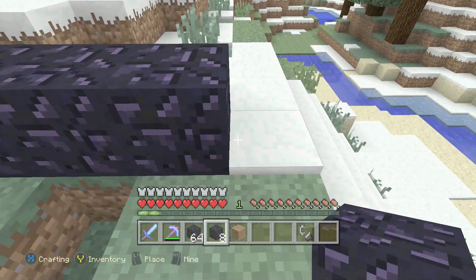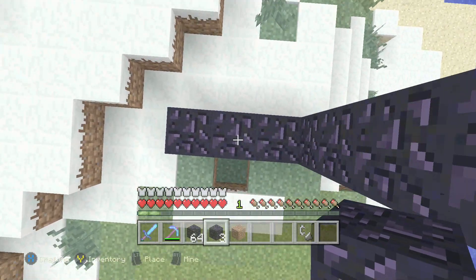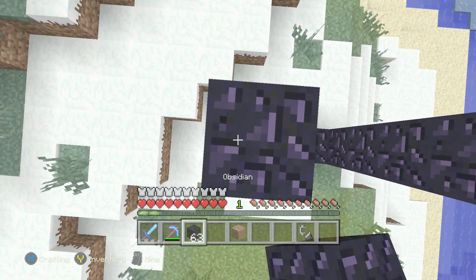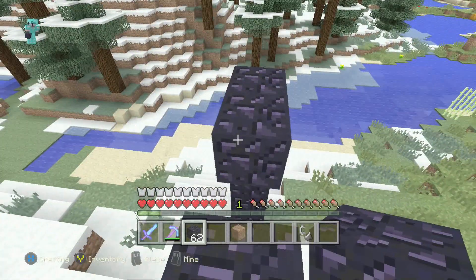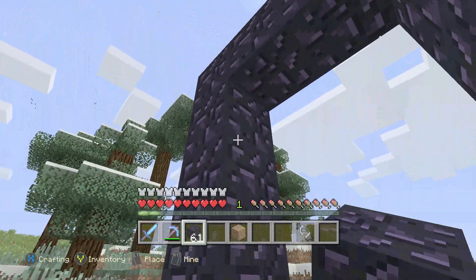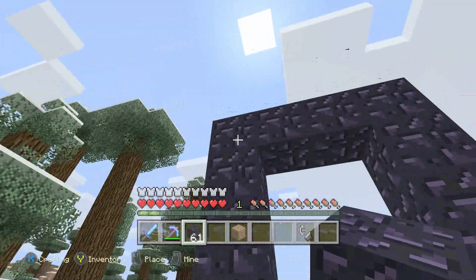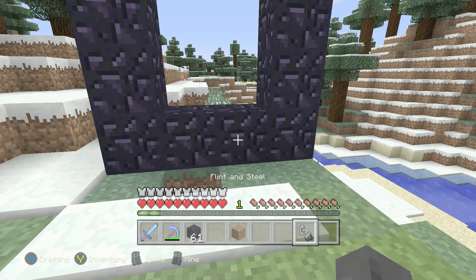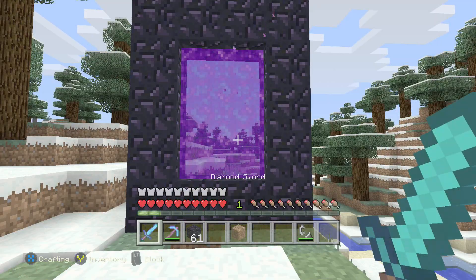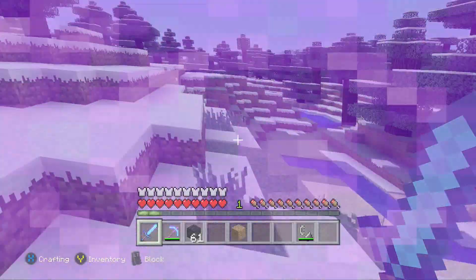To build the nether portal itself is also really easy. First, build four blocks across in a line, then place an extra four blocks on top on each end — that makes it five blocks high. Do the same on the other side, then fill the top in. You should have a three-block gap on the height and a two-block gap on the width inside. You can leave the corners out if you're short on obsidian. Then just use a flint and steel — it'll go purple — and jump in to teleport to the nether.